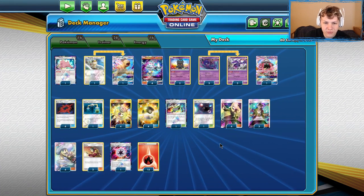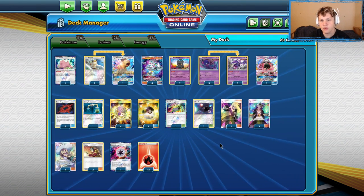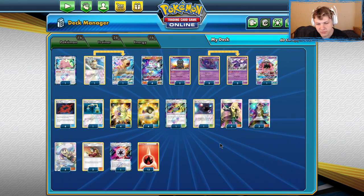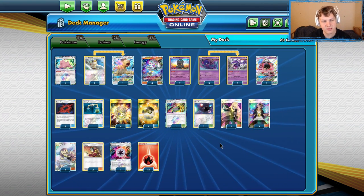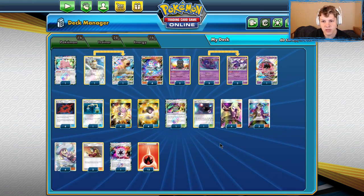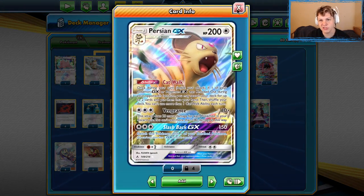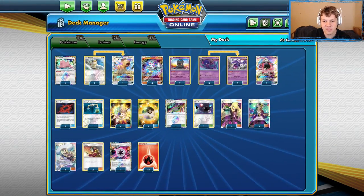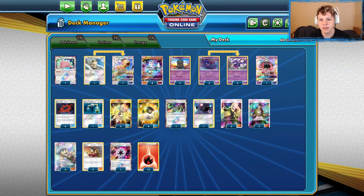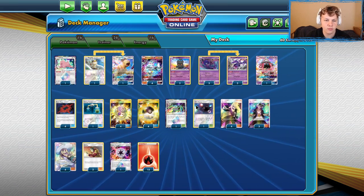Hey, how's it going? Today we're going to be playing some games with Blacephalon. I know there is a Blacephalon list that just won Madison Regionals, but I think the more interesting Blacephalon list to come out of Madison Regionals was Zach Lesage's with the 1-1 Persian GX. This isn't Zach Lesage's exact list — there are a couple things I switched up a little bit. So we're looking at my build of a Blacephalon deck with the 1-1 Persian.